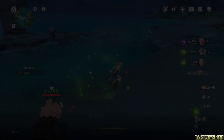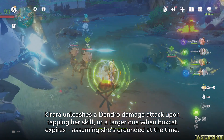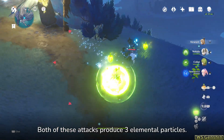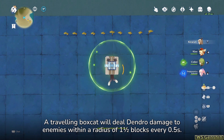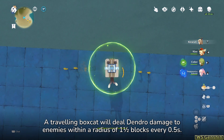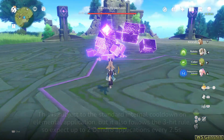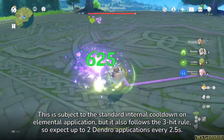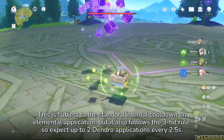Part 3: Sharp Edges. Carrara unleashes a dendro damage attack upon tapping her skill, or a larger one when Boxcat expires, assuming she's grounded at the time. Both attacks produce 3 elemental particles. A travelling Boxcat will deal dendro damage to enemies within a radius of 1.5 blocks every 0.5 seconds. This is subject to the standard internal cooldown on elemental application, but it also follows a 3-hit rule, so expect up to 2 dendro applications every 2.5 seconds.